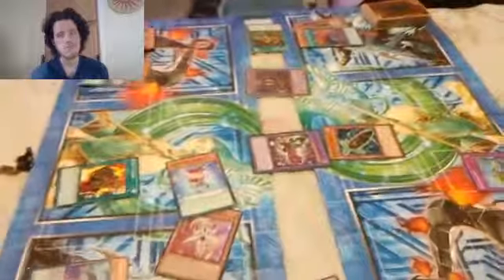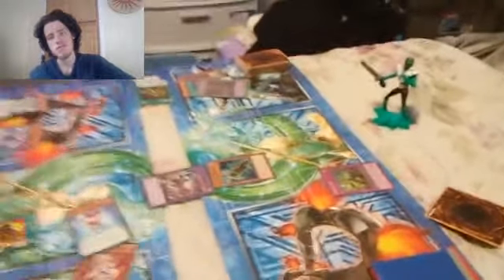Gatling Ghoul's effect kicks in. When he's fusion summoned, you take 200 points of damage for every card on my side of the field — there's 6 — and on your side — there's 3. So you take 1800 points already. When he's fusion summoned and I'm using Pendulum Monsters, I destroy one of your monsters and his ATK is dealt to you as damage. I destroy your Starving Venom Fusion Dragon — and that's game. Did I just lose? Yes.